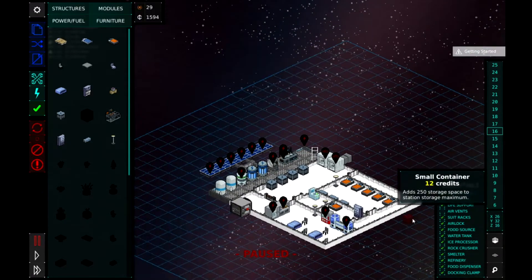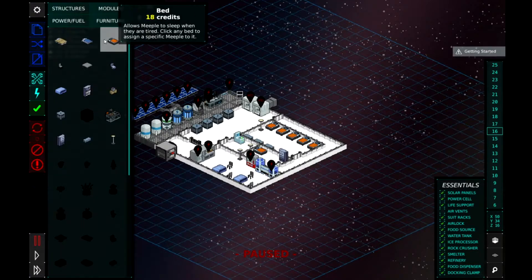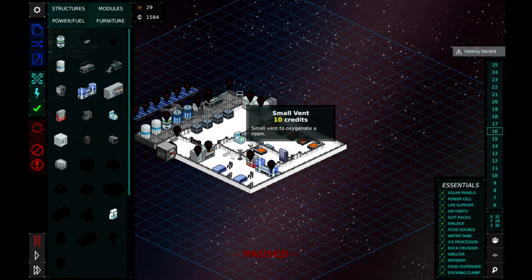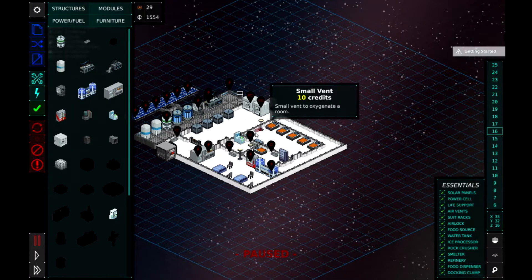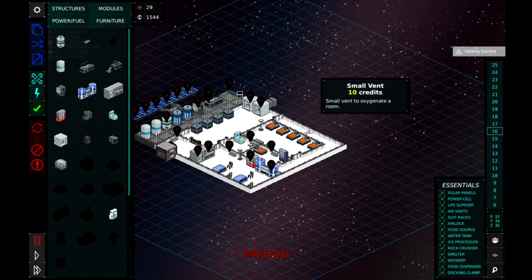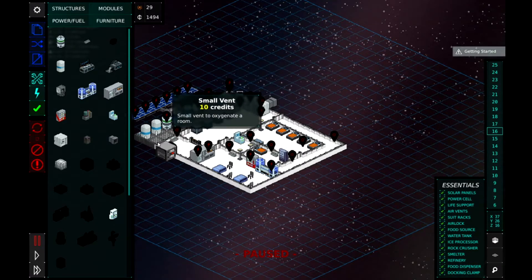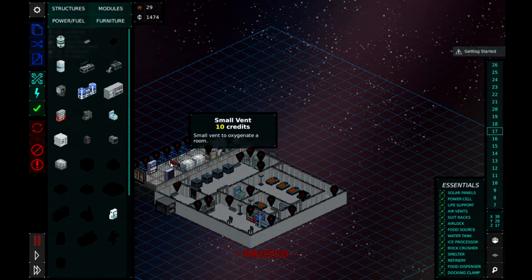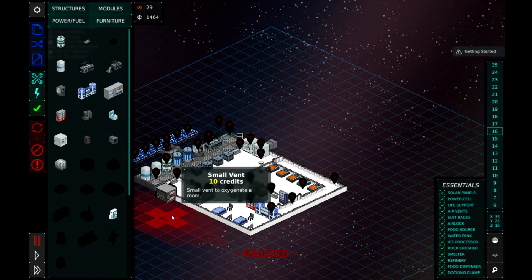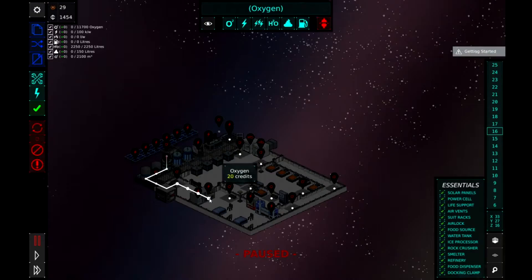That's our basic station. Now we need to go to utilities - we have O2, electricity, H2O, and waste. Let's start with O2. I forgot to put in the vents! We need air vents otherwise they can't breathe - that would be super unhelpful. So a couple of air vents in all the rooms, one somewhere along the corridor, a couple down the corridor, a couple in the kitchen, a couple in here, and up here as well.